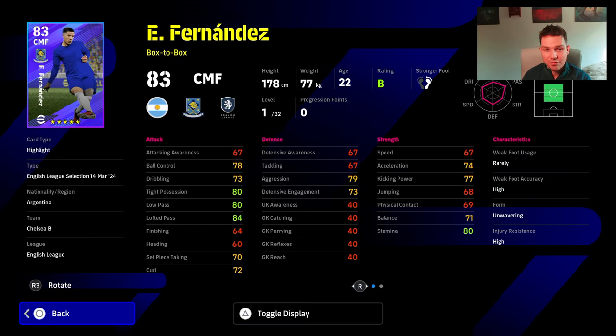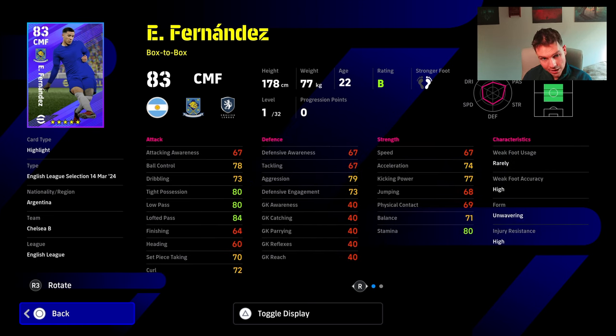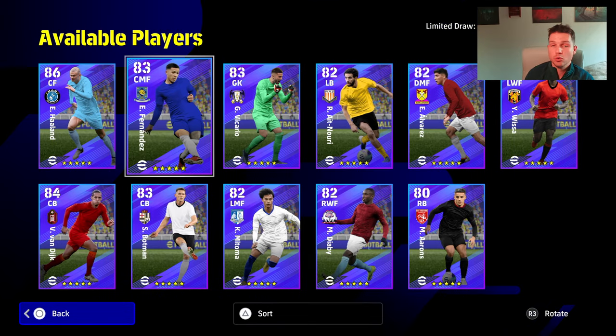Fernandez is a card that doesn't really fit into where the meta is at the moment. But I do like that this version of the card has fighting spirit as well. His speed is quite slow but his stamina is high, so you can get the speed to about 80, which will be more than enough, and bring the stamina up to about 93. Then you get the manager boost or put it up 12 levels. His tight possession is good. He's more of a defensive box to box. If you don't have Bellingham or someone like that, I would say he's worth it.